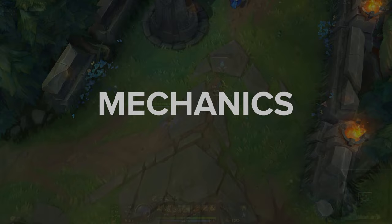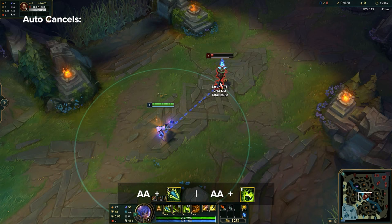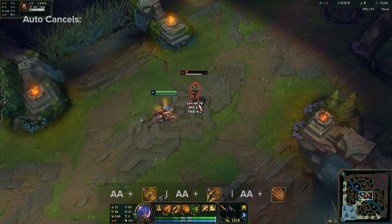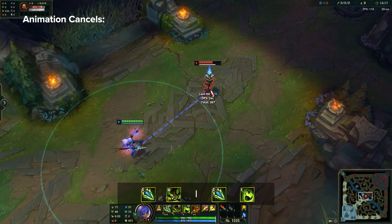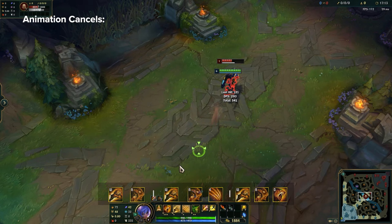First are the basic auto attack cancels that should be done most times for increased DPS. In human form, Auto Q and Auto E are both simple for extra auto damage from range. In Cougar form, Auto Q, Auto W, and Auto E are all effective to get that extra damage in close range fights. Next are the basic animation cancels which can all be used for increased efficiency between abilities. First is QW and QE in human form. For Cougar form, QW, EQ, and EW are going to be your go-to's, which will make a huge difference when you're executing targets. You can even cancel your Pounce and transform animation, dashing into range to poke or peel back to heal.